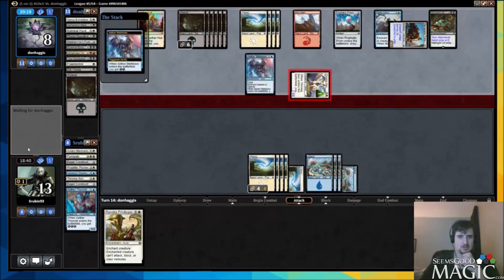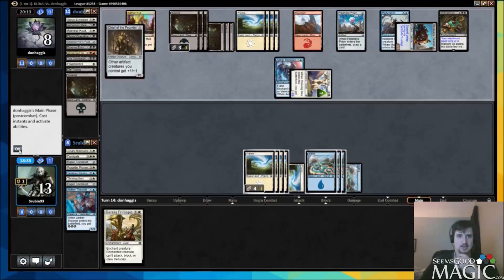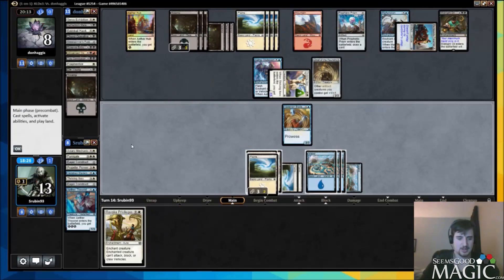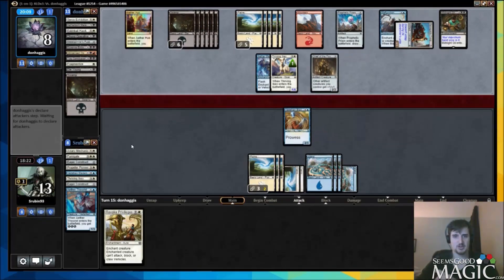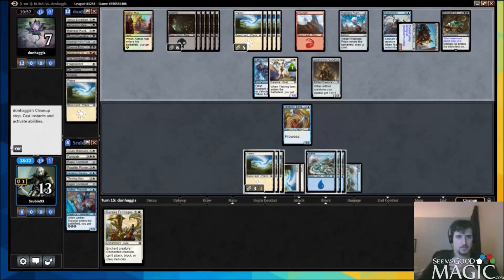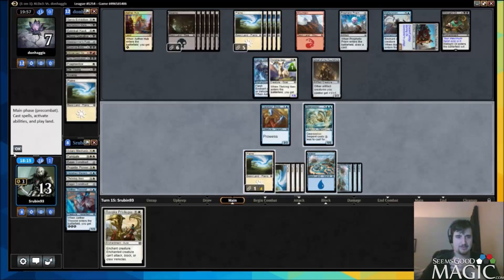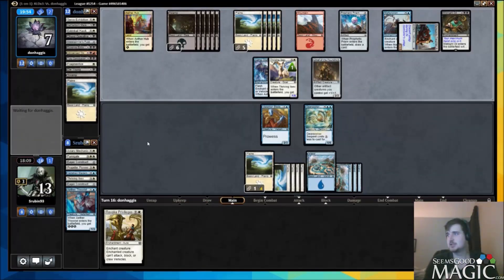I'm just going to melt down this. The dream is to get that to attack into a gear hulk but I don't see how that's happening, so we also have our acrobatic maneuver still in our deck. We get a blade master. I tapped an extra land, not on purpose. This is where fragmentize would of course be good but we don't have it. I'm just going to let him discard his land and go to seven. We don't even mind paying seven for it this time.